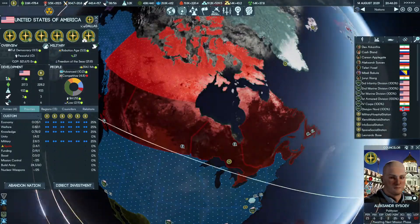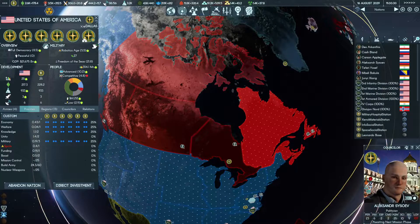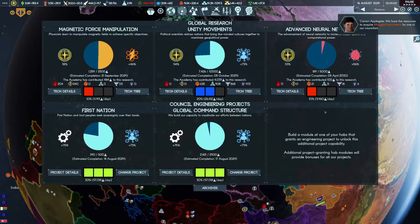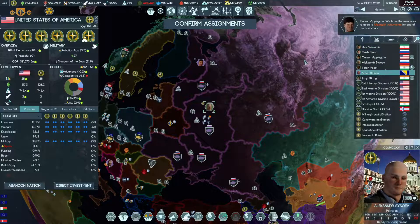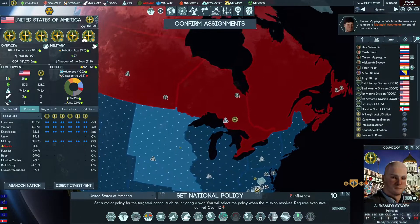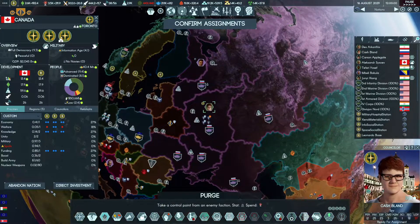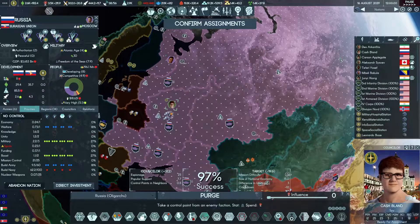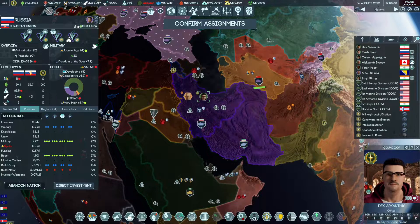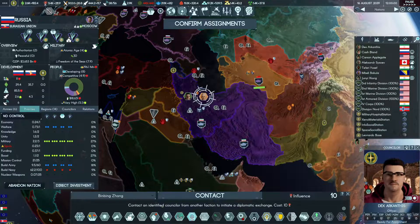After that we can finally start working on our northernmost country. It's going to unlock in two days. Therefore we can use our Alexander to do a national policy in Canada - on my way to the capital. Cash is in fact breaking the first control point here.